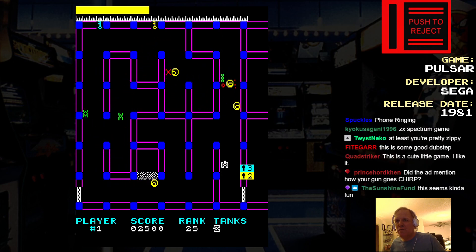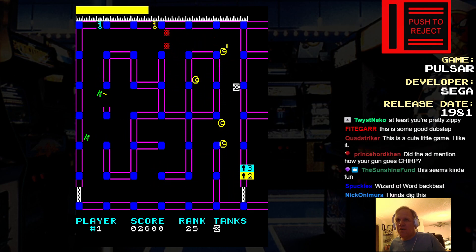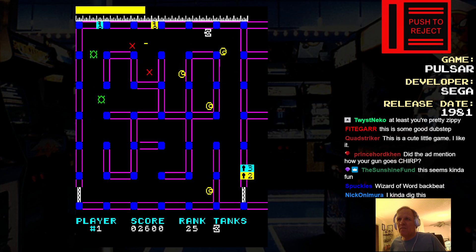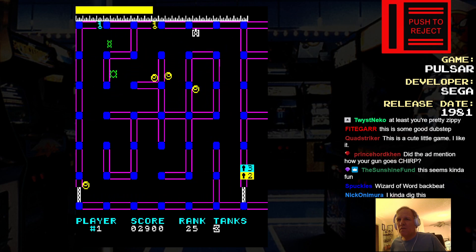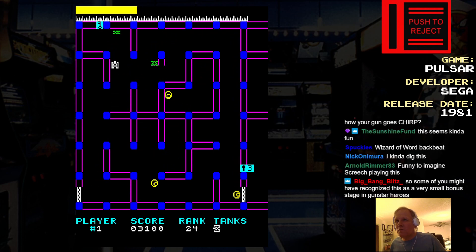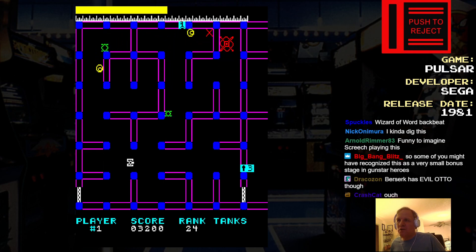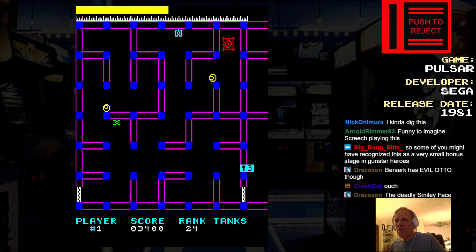Oh God, these enemies are smart. Okay, I need the yellow key. Yellow, yellow, yellow... these enemies are tricky. You don't have to re-get the keys, but they reappear in random spots. This is like a — is that a roguelike? No, it's not a roguelike.